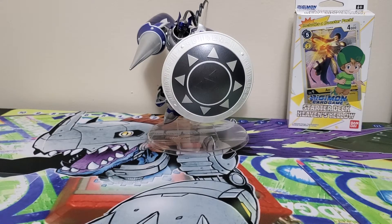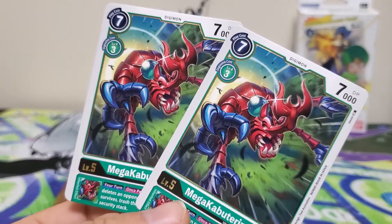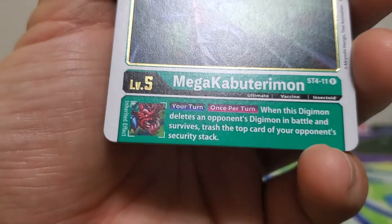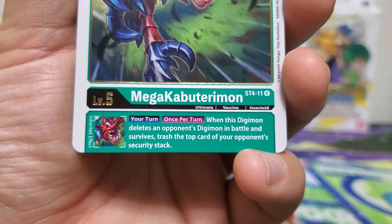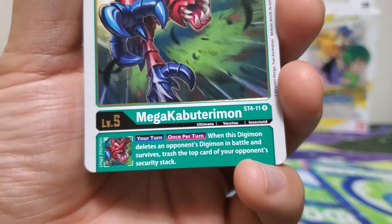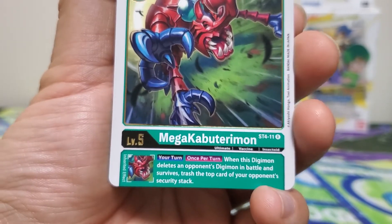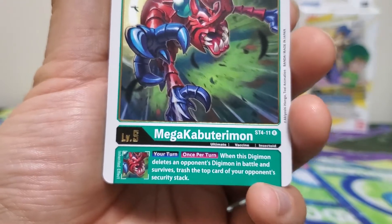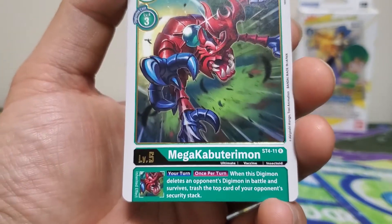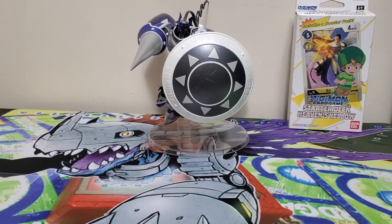The last of our ultimates is two copies of Mega Kabuterimon — seven play cost, three Digivolution cost, 7000 DP — with the inheritable effect: once per turn, when this Digimon deletes an opponent's Digimon in battle and survives, trash the top card of your opponent's security stack. This is a very nice one, since the deck is made to take out suspended Digimon, so this lets you trash their security without having to directly attack into it. I would put this one up to four and take Lilimon down to two.